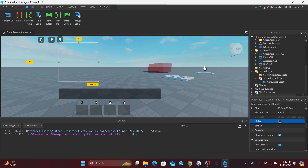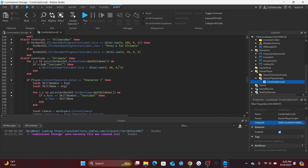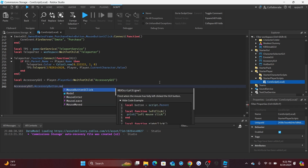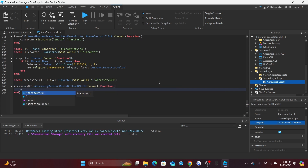Now let's get into scripting. Open the LocalCoreScript and scroll to the very bottom. Create a variable: `local accessoryGui = player.PlayerGui:WaitForChild('AccessoryGui')`. Set up a function to open and close the menu: `accessoryGui.AccessoryFrame.AccessoryButton.MouseButton1Click:Connect(function()` then set `accessoryGui.AccessoryFrame.Visible = not accessoryGui.AccessoryFrame.Visible`. This toggles the menu open or closed.